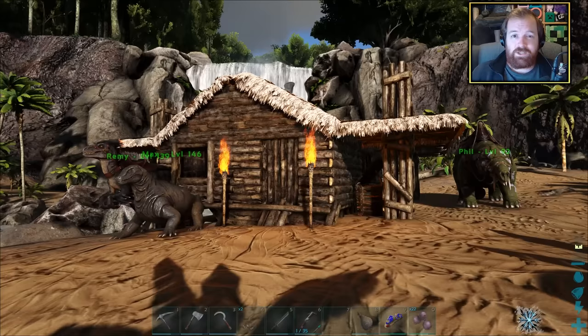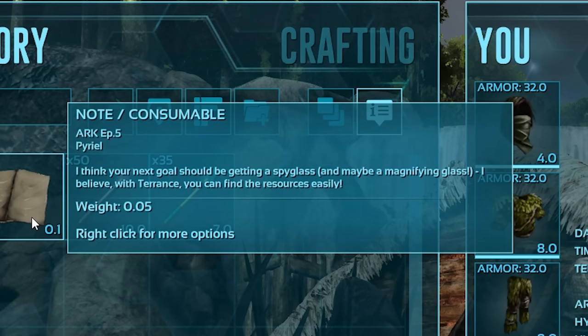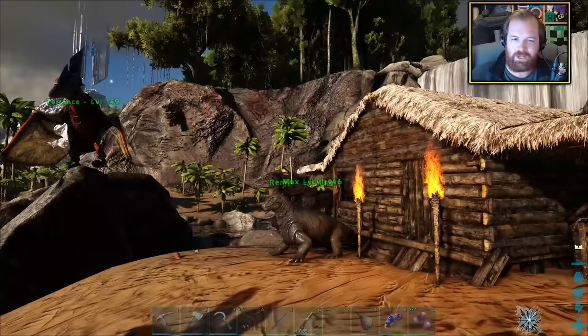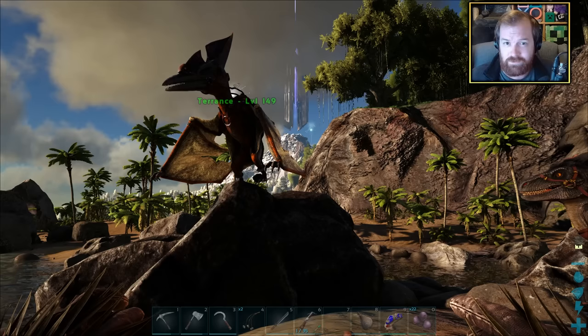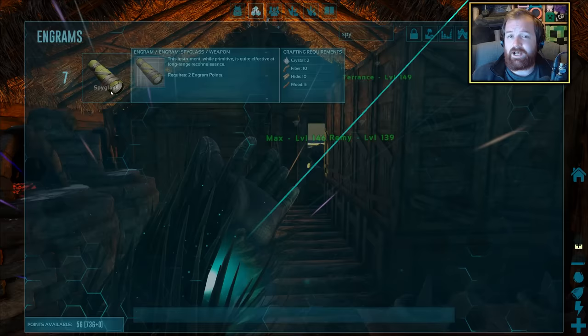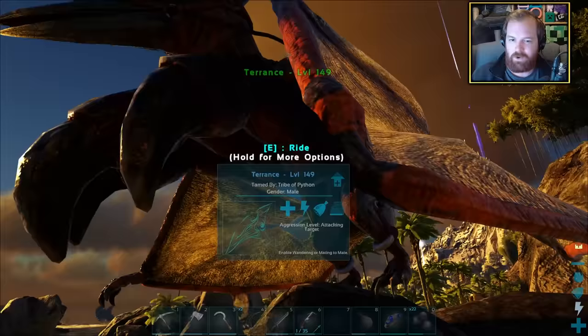That's one odd job done. The next comes from the comment of the day - apparently we need to go on a little crystal hunt. We literally need only two crystals to make ourselves a spyglass, and that's what we're going for right now. The other resources required, aside from crystal, are fiber, hide, and wood - and we've got all of those in bulk. Let's grab Terrence and go hunting.